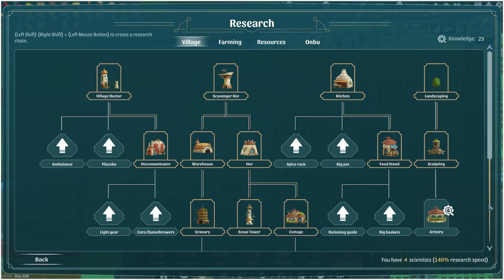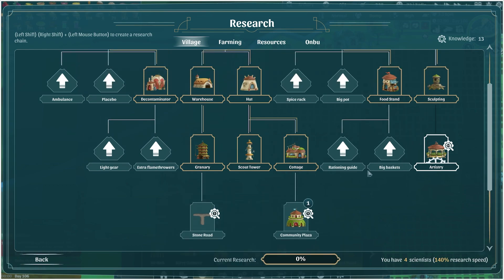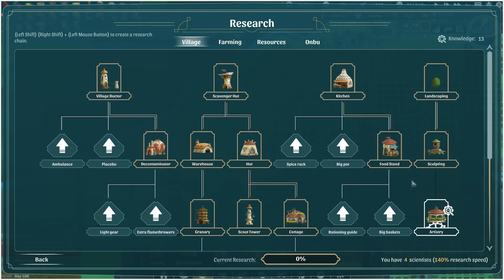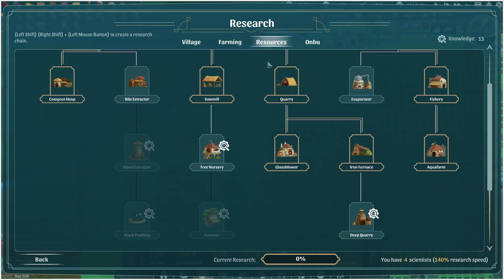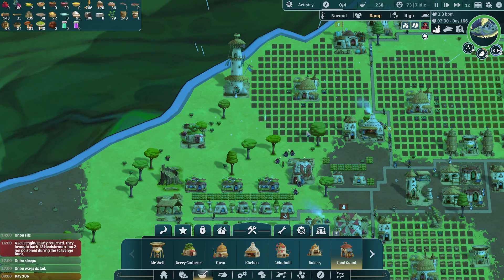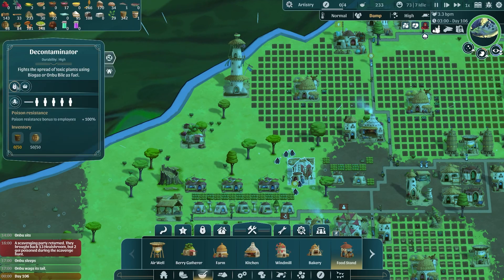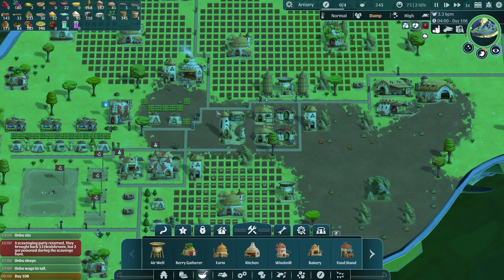All the research we queued up is now done - I think we're at a point where we just need to be doing stuff. Let's get artistry - we've never gotten that one before. Let's get community plaza - some stone roads could be good. We could try to get all the research done. The tree nursery - I don't think I've ever gotten the tree nursery or forester before, not that I've really needed it. Some food on Onbu, the laboratory... I think we're going to need more knowledge. We've got 73 villagers now and we don't even have enough housing for them again.